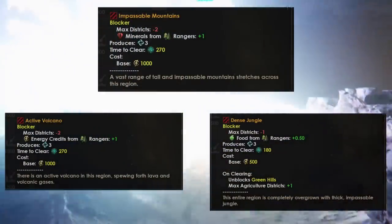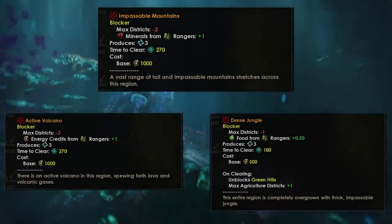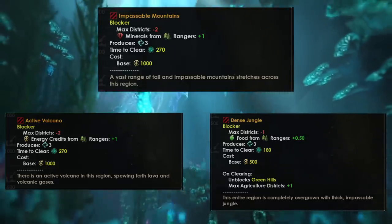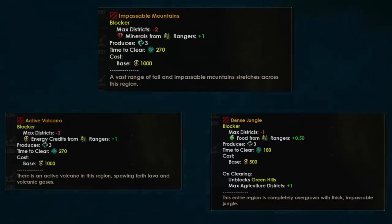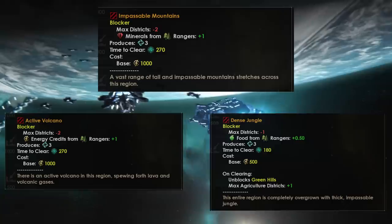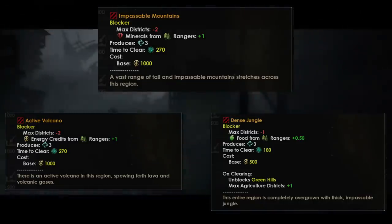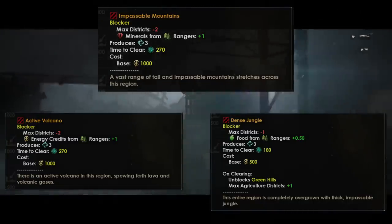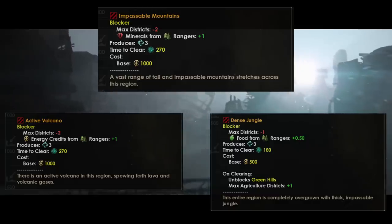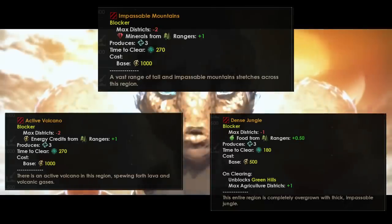In addition to producing unity for environmentalists, each nature blocker on the planet — with the exception of the nature preserves — now gives ranger jobs a small amount of production of basic resources. This is quite interesting. So if you find planets which have lots and lots of tile blockers as an environmentalist, you could decide instead of building districts in the early game, you're going to put out ranger lodges getting lots of minerals, energy credits, food, etc. Impassable mountains will be producing unity plus one minerals from ranger jobs.